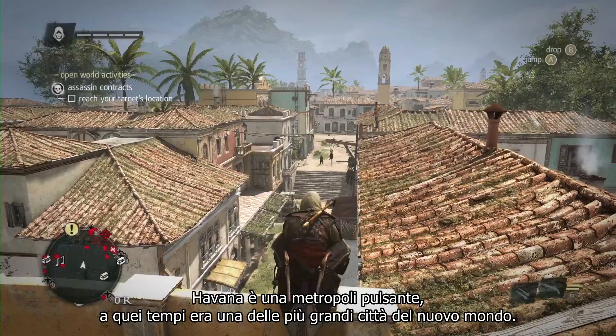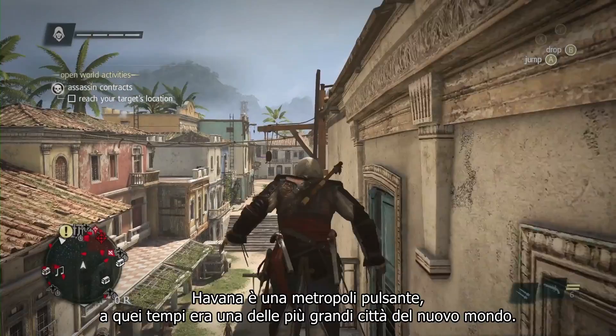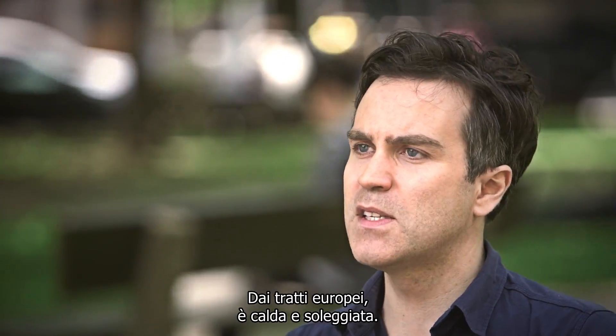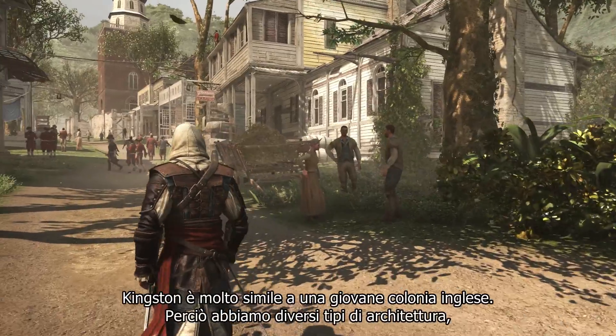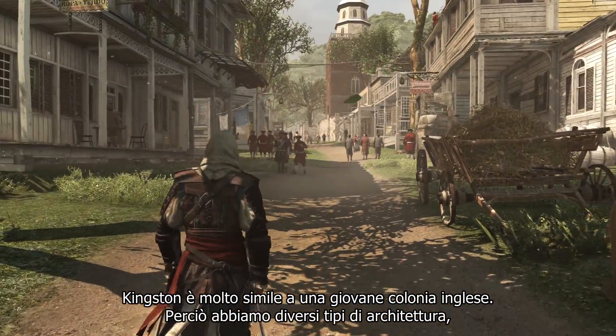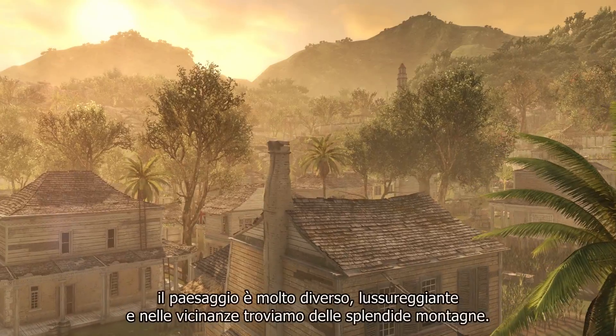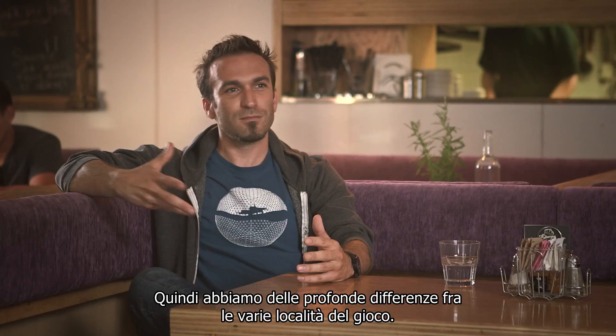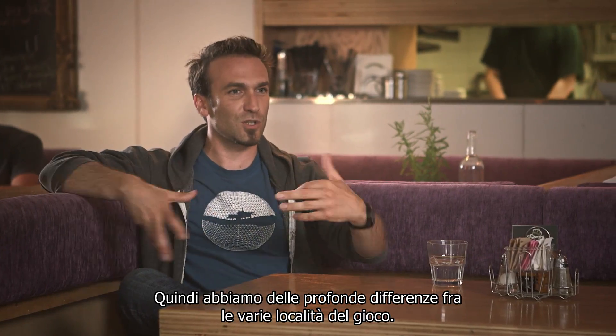Havana is this beautiful, bustling metropolis — one of the biggest cities in the New World at the time. It's very European in flavor, very sunny, very warm. Kingston is more like a young British colony, so we have a different kind of architecture, and the landscape is very different, very lush. We have beautiful mountains in the background, so we have a very strong difference between the different locations of the game.